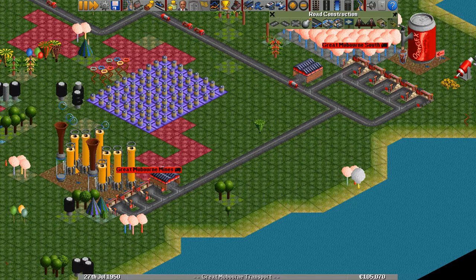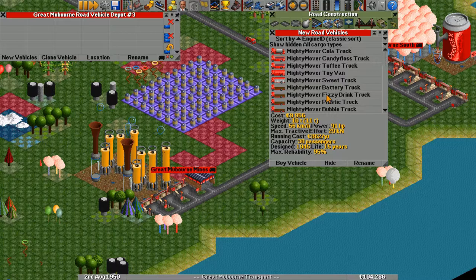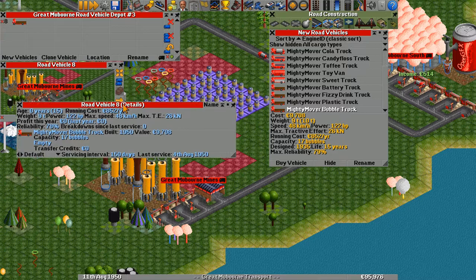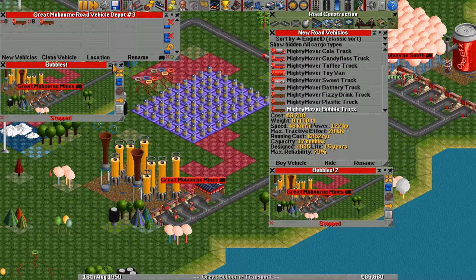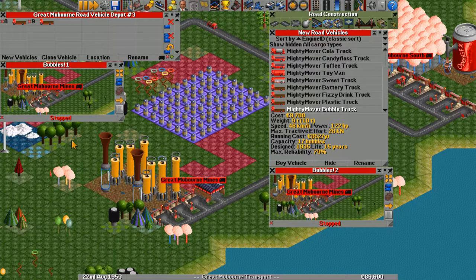Did I just see somebody with a racist name on my Steam friends list? What the hell — I need to find out who that is. Some people like to troll me by changing their name. Anyway, we're going to move the bubble — Mighty Mover bubble truck. We're going to buy a bubble truck and do similar to what we did with the other one. First I want to figure out how to rename it.